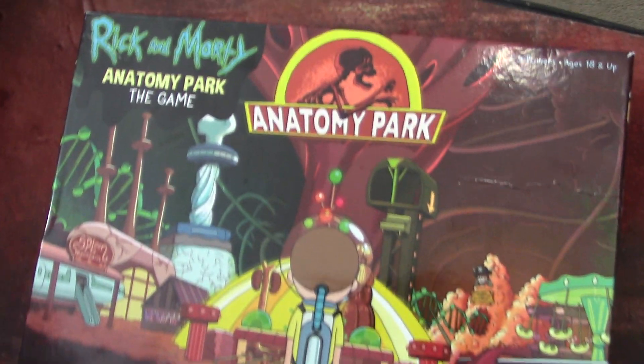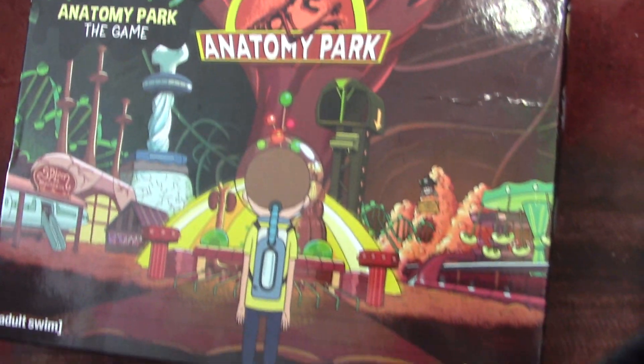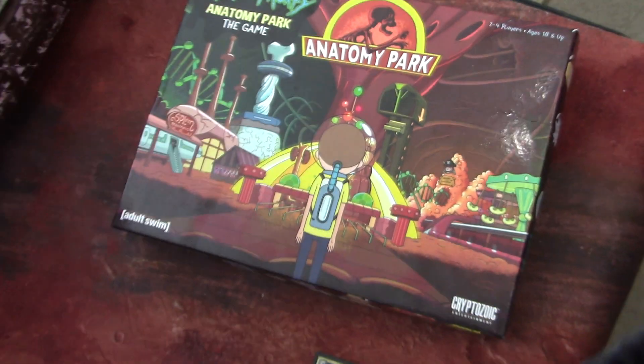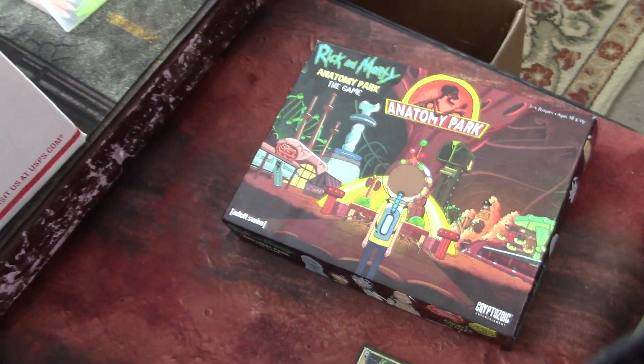For family board game night, we played Rick and Morty Anatomy Park, and I actually recommend this game. It's pretty cool. It doesn't have a board — you kind of make the board as you go along. That's a real thing.